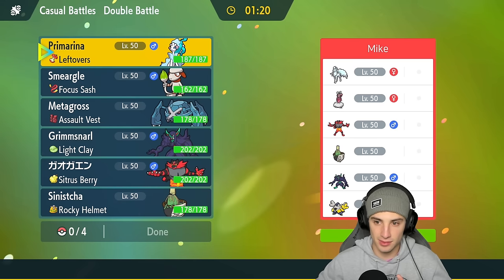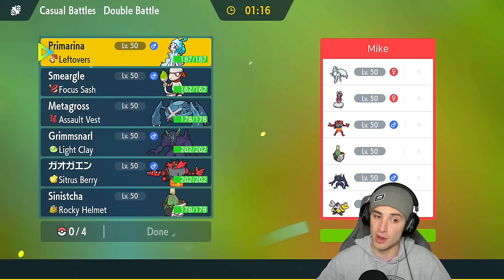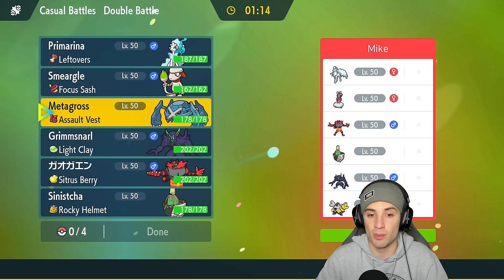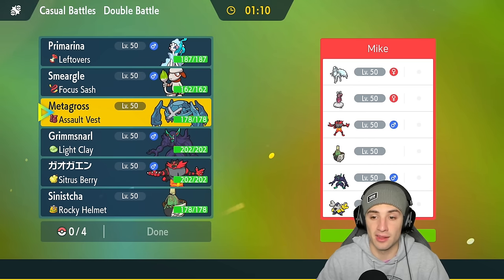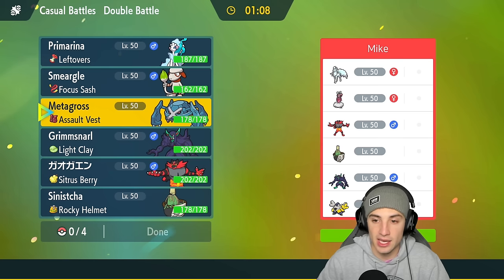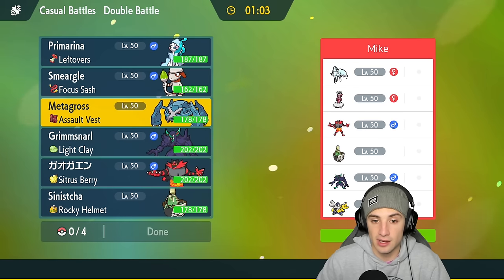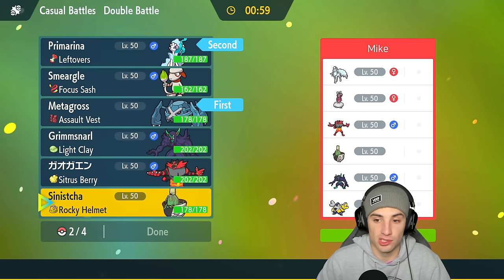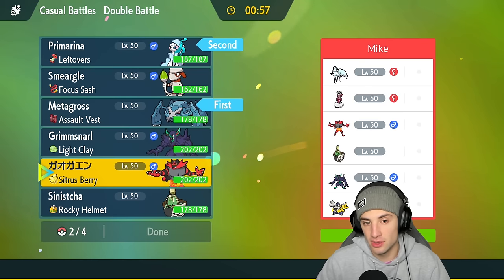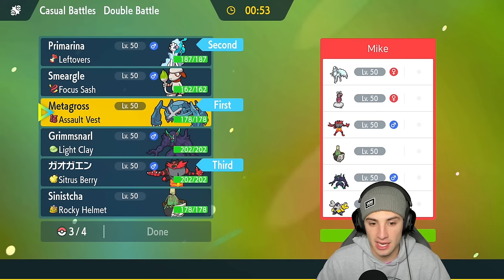Metagross is going to be great for us — it has Psychic Fangs and can break screens. They also have Incineroar, Enamorus, Cinccino, and Iron Hands. They have Fake Out users and Trick Room users as well, so this battle could be a little rough. I'm going to go Primarina and Metagross for the lead, Incineroar in the back end.